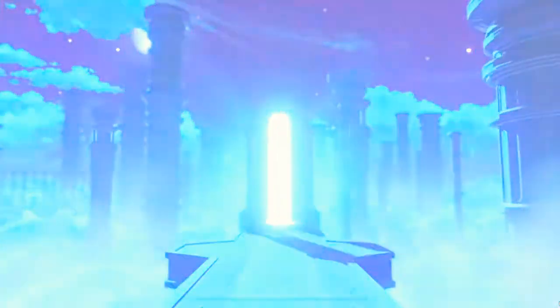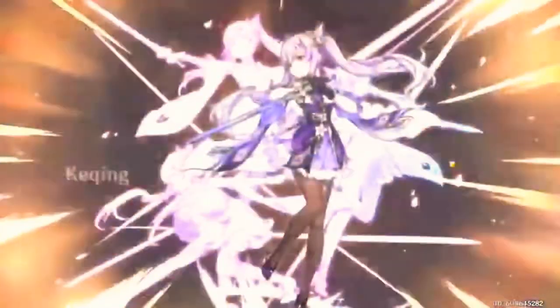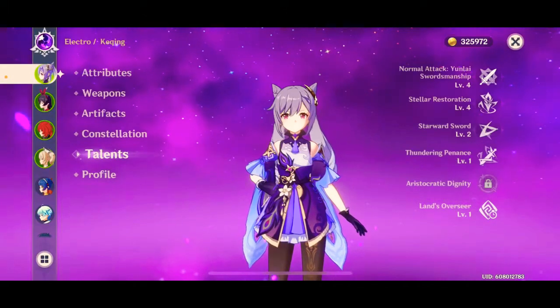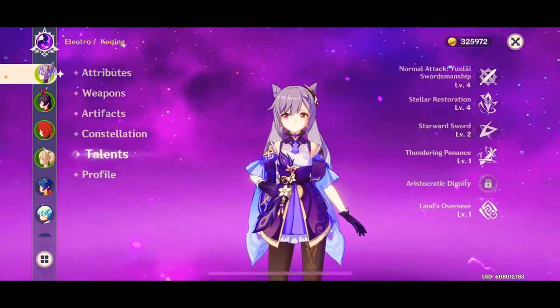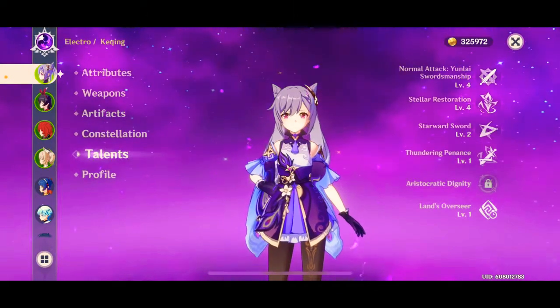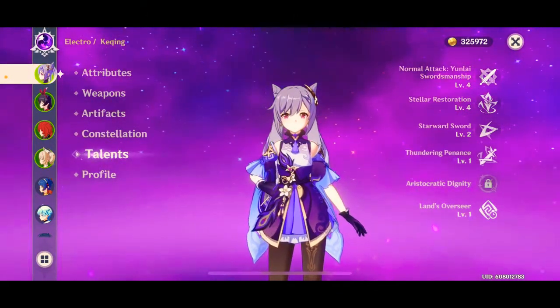So you open up Genshin Impact, you log into the game, you head over to the wishes, you do a 10 wish, and you end up pulling Keqing. Now you're super excited, but you've only been playing the game for a week and you know nothing about this character. So that's why you're here — to figure out exactly how to use her and what she can actually do. In today's video, I'm going to be breaking down everything Keqing is capable of.